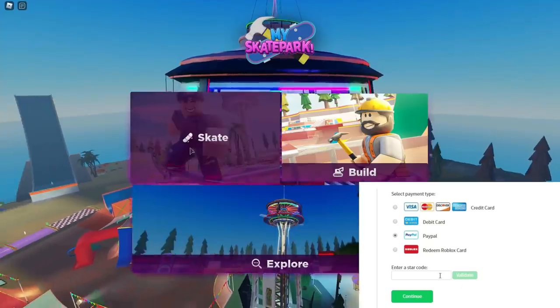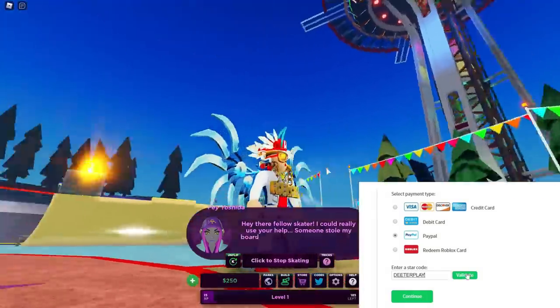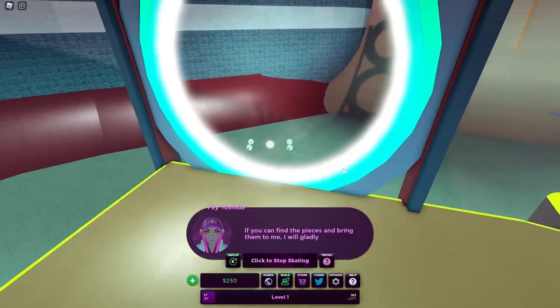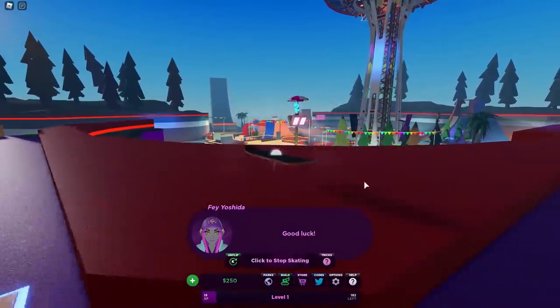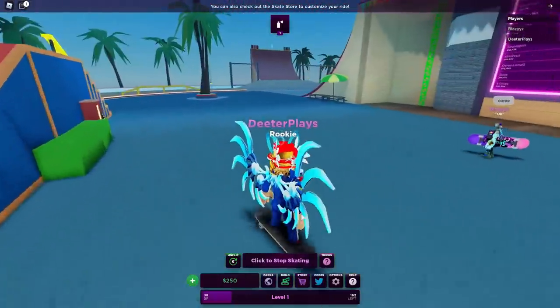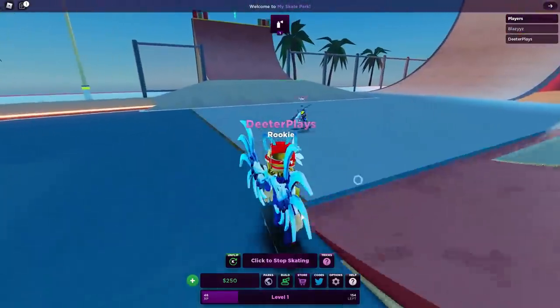Hey guys, I'm going to show you how to get Faye's Terror Case in My Skate Park. When you start, you want to select skate so you can move around a little bit faster. Faye is going to tell you that someone stole the parts to her skateboard, so you have to find the parts. There's a little cut scene showing you the different areas. Thanks to my friend Blazes who already had this and came and showed me how to do it. Follow where I go — there are three different spots.